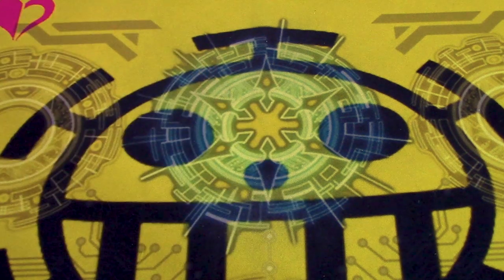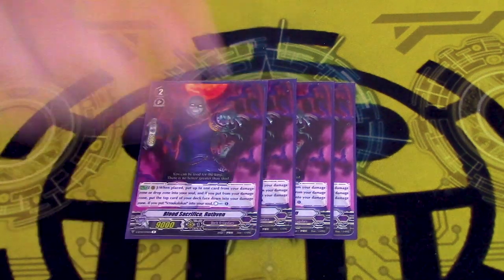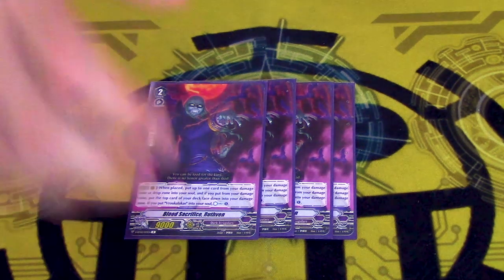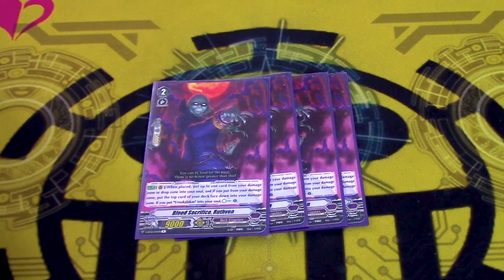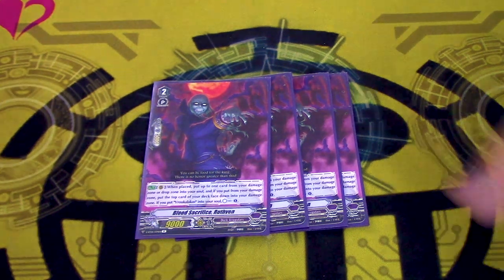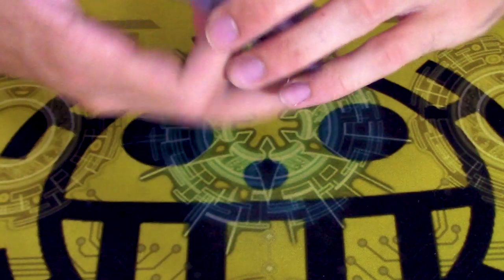That's all you need, because I like having more cards of other grades. Four copies of Blood Sacrifice Rathvan — really good utility. On place, take a card from rear; if you take a card from damage or drop, put it into soul. If you chose from damage, put the top card of your deck in damage face down, and if you put Verkulakis in, you countercharge one. It lets you just re-add anything to your soul. It's really cool with things like Enigmatic if it gets retired, or Dimension Creeper just to reuse its skill.